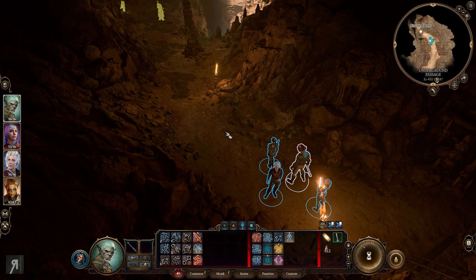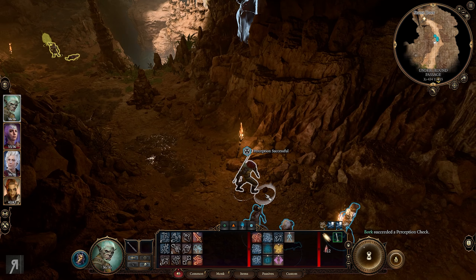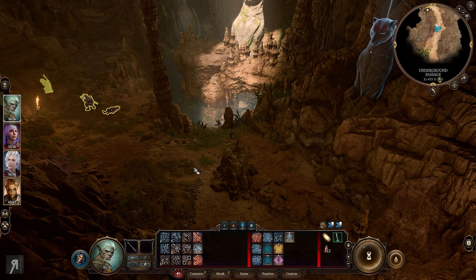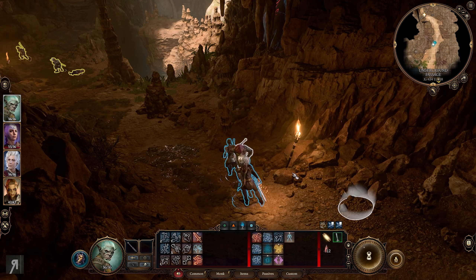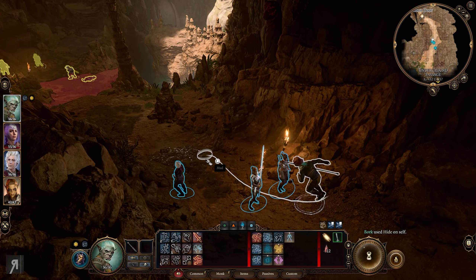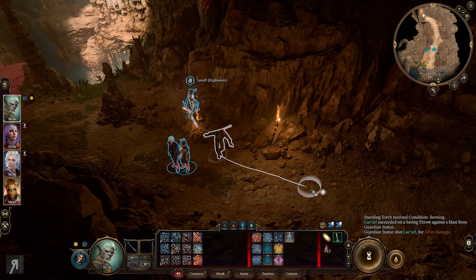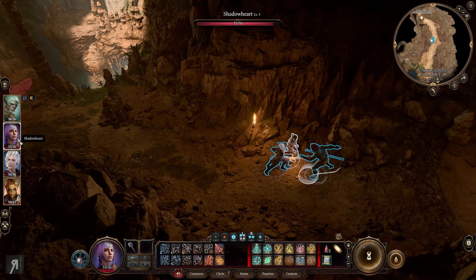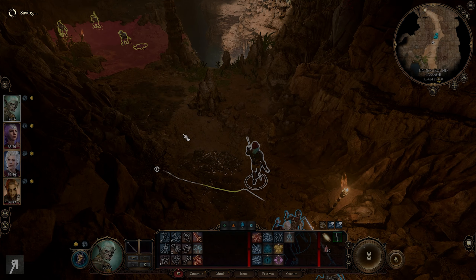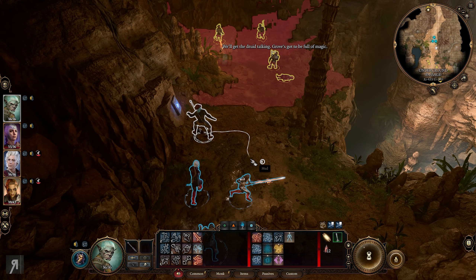We need to deal with these statues - they are going to absolutely murder me. I wonder if there's a switch on the floor. The statues will shoot at me. Maybe we can sneak by - and we can! Everyone is going to hide. That is really good to know and hopefully it will work out. I'm actually super surprised it's working. I spot the Rune of the Bear - this is the thing we need to interact with to turn off the trap. Now we're going to engage the goblins in this area.